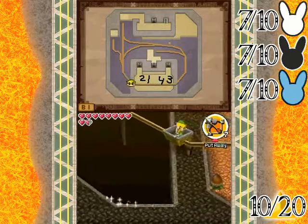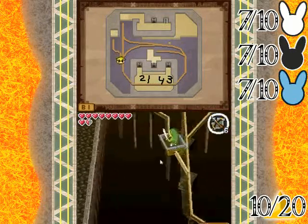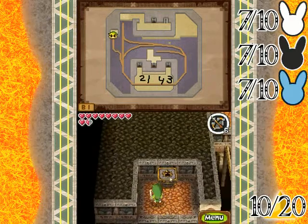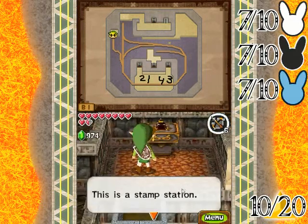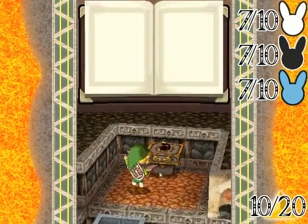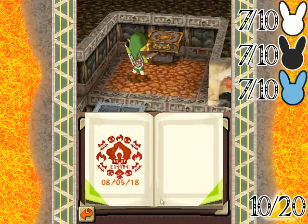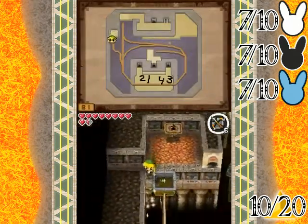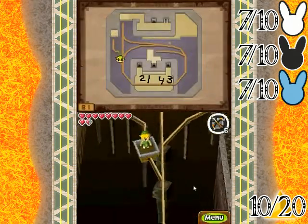You've got to have yourself an arrow, hop across, and prepare to shoot where that crystal switch is somewhere down in the room — just look around and you'll find it. I want that stamp station no matter how many times my face gets scratched along the pavement. And there is our fire temple stamp — oh yeah, feels good.